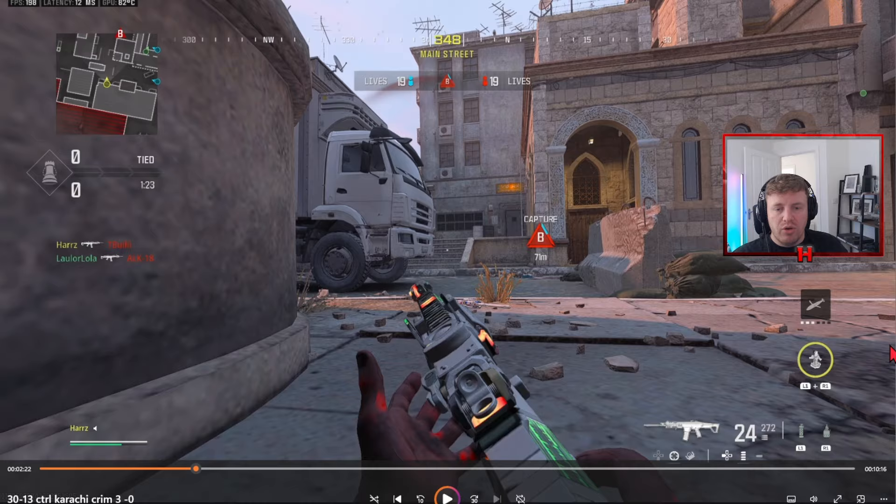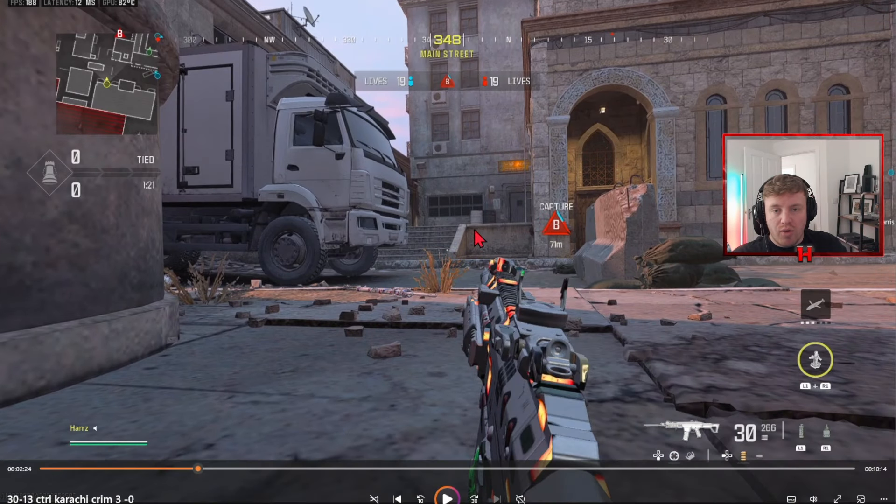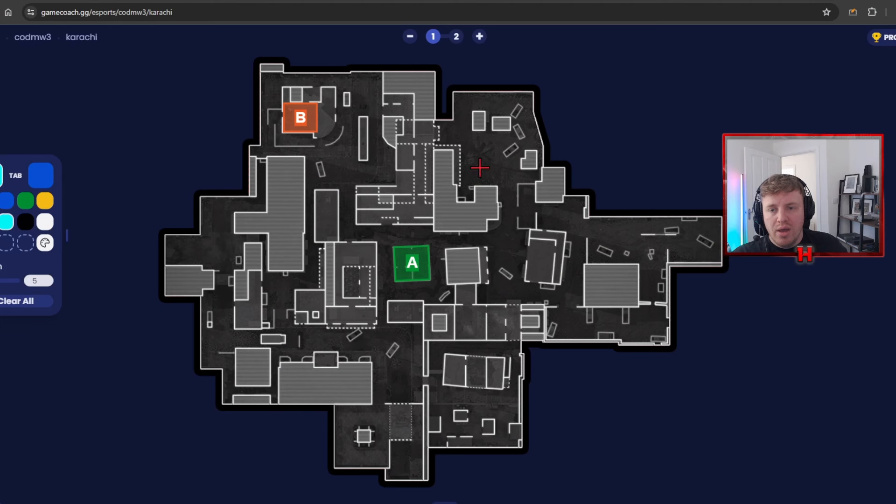After getting a kill I'm moving — I don't want to stay stagnant. It's all about trying to get map control and progress to the next power spot. Control is literally just about getting on a power spot and then progressing up the map to the next one to get your kills. When you're pushed up this far, the enemy is likely to spawn back here, meaning they'll probably run through B or down the alley to get to A point.